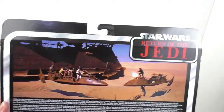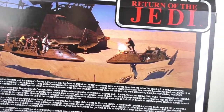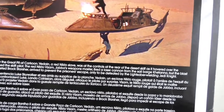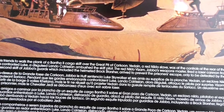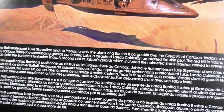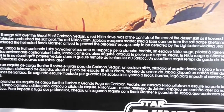It's got a really cool picture on the back showing the Skiff. It says: Jabba the Hutt sentenced Luke Skywalker and his friends to walk the plank of a Bantha II cargo skiff over the Great Pit of Carkoon. The Dane, a red Nikto slave, was at the controls at the rear of the desert skiff as it hovered over the almighty Sarlacc. While the surrounding guards confronted Luke, a disguised Lando Calrissian ambushed the Skiff pilot. The red Nikto V-Zam, Jabba's weapons master, fired a laser cannon from the sail barge Katana, but the blast sent Vidane into the Sarlacc's tentacled maw. A second Skiff of Jabba's guards, which included the helmeted Brock Starsher, arrived to prevent the prisoners' escape, only to be defeated by the lightsaber-wielding Jedi Knight. I love that description — it tells me exactly what the characters were doing.